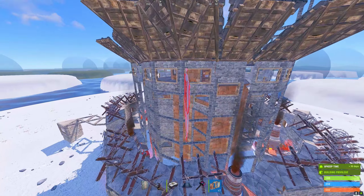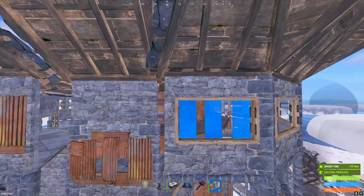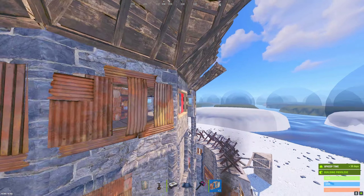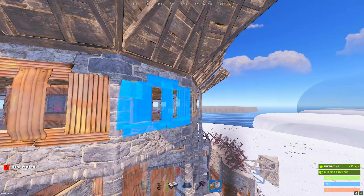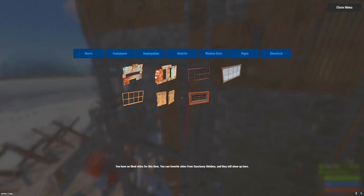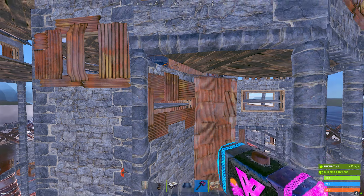From here we're gonna start placing our embrasures. Our shooting floor is a mix of vertical as well as horizontal embrasures. Most of them are vertical - you can see where I'm placing the vertical ones, going all the way around the base. The windows that are facing outwards are all gonna be vertical, and the drop down peeks are gonna be horizontal. Once the vertical embrasures are done, grab some horizontal embrasures and place them facing out of each one of the drop down peeks.